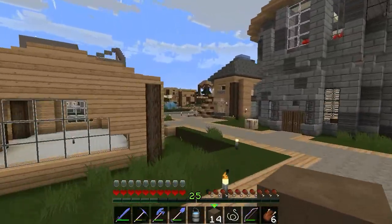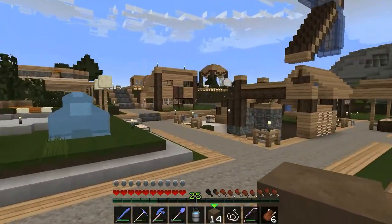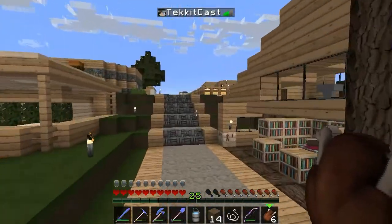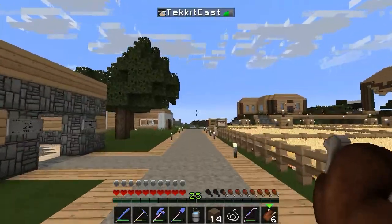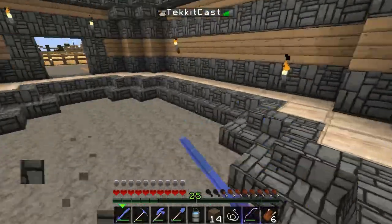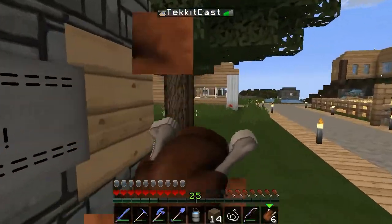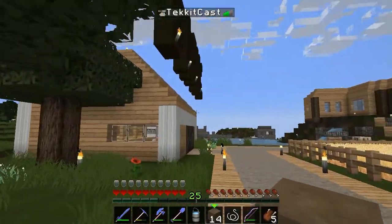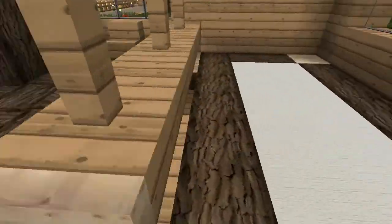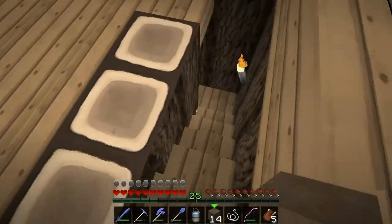Next we're going to move on down this road to show the bank and me and Gamerville's house, and then we'll probably wrap up. We're pretty low on chickens, but we still have mass stock of chicken in the chicken chest. Here is the PVP arena — as soon as you step foot in here it is PVP allowed, so you're allowed to kill someone. Just try not to go AFK in here. And then we have some lovely trees and the bank.